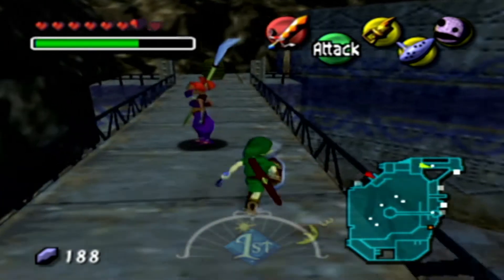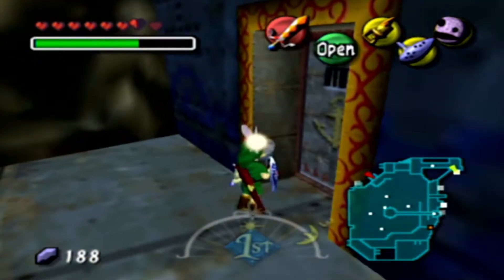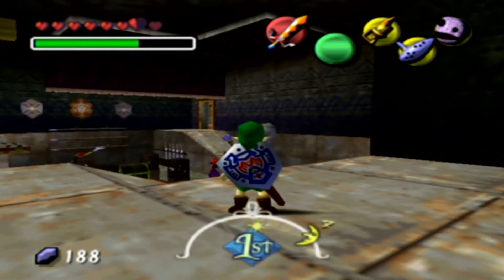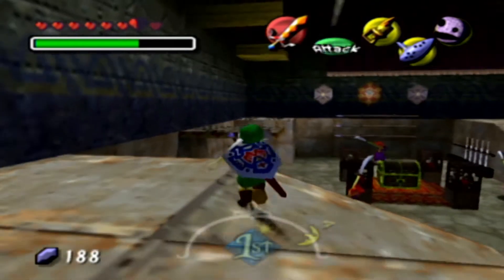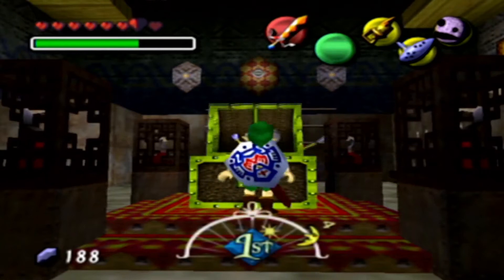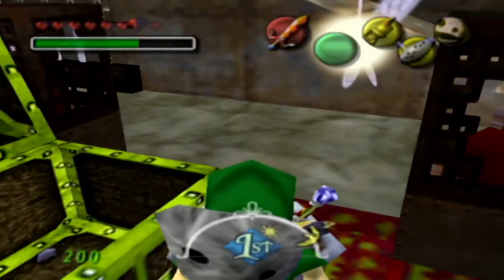So first of all, what we want to do is head right into this door, which is going to lead us right to where our silver rupee chest is going to be. That's also where the other Gerudo battle is going to take place. These girls don't really see you all that much, so if I just jump right in, we don't have to worry about them seeing us at all. And we get ourselves the silver rupee — not too shabby.